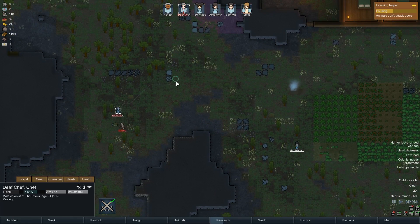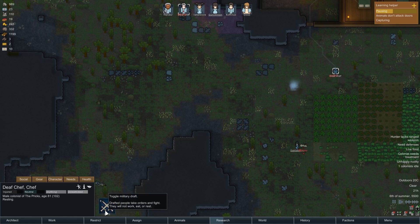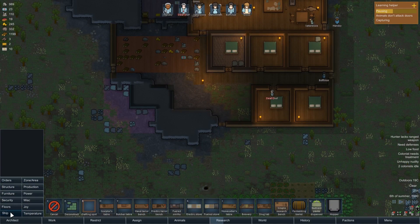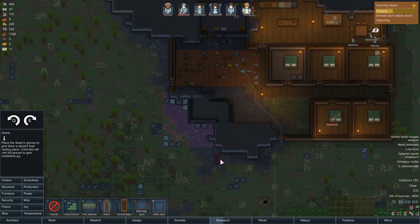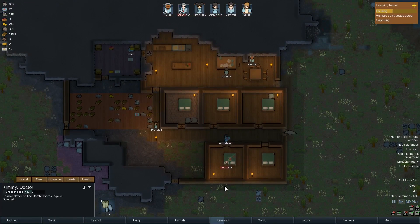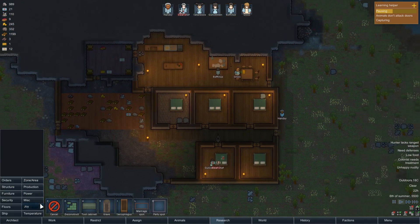Gunishment is on the case - this is like a shooting duck range. Get behind Gunishment, don't get shot. Deaf Chef, get out the way - lead her a merry dance. There we go. We can undraft Deaf Chef now. We should probably make some graves. We'll put the graveyard next to the dumping area. Kimmy - I could think about recruiting her, actually, since we can replace people who are going out on the caravan.